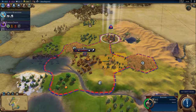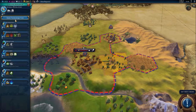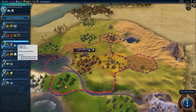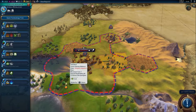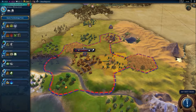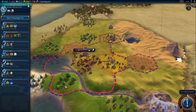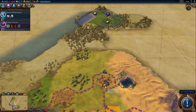One turn left for our research on animal husbandry. After that, I think we are going to research irrigation so we can take advantage of these citrus fruits. So we're gonna hold on to that last build the worker can make.